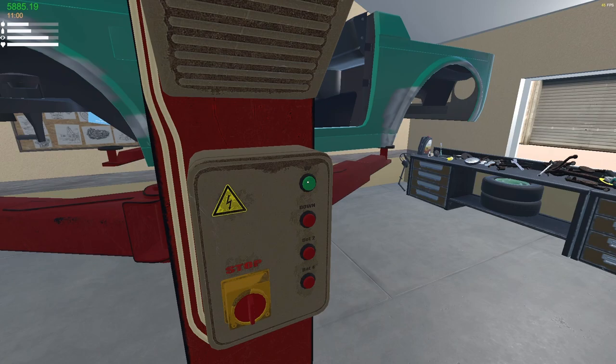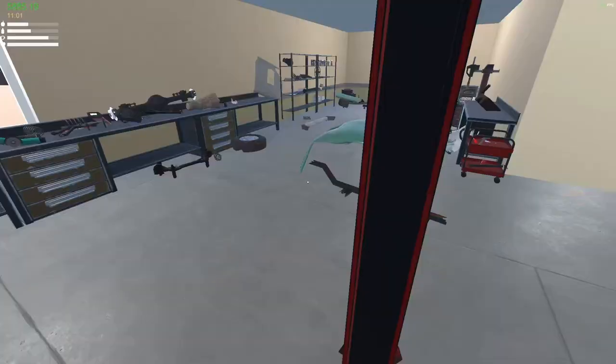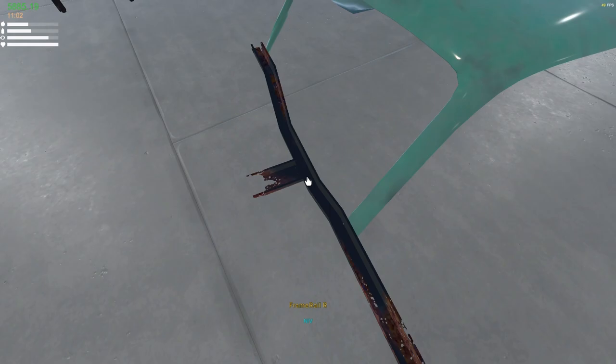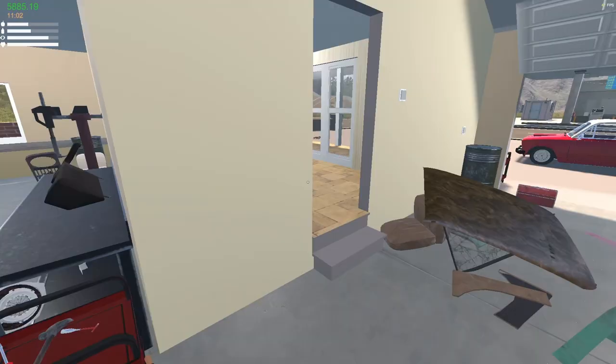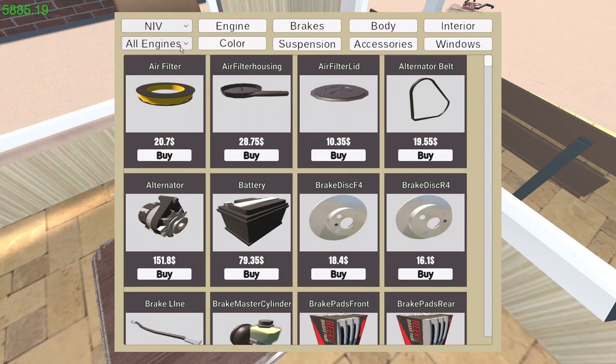What this thing needs is an entire structural overhaul. I noticed in the last play session that I had to cut this entire section out right there — that's the frame rail for the right side on a NIV. So I'm going to go ahead and buy that and get it installed. That's like numero uno.